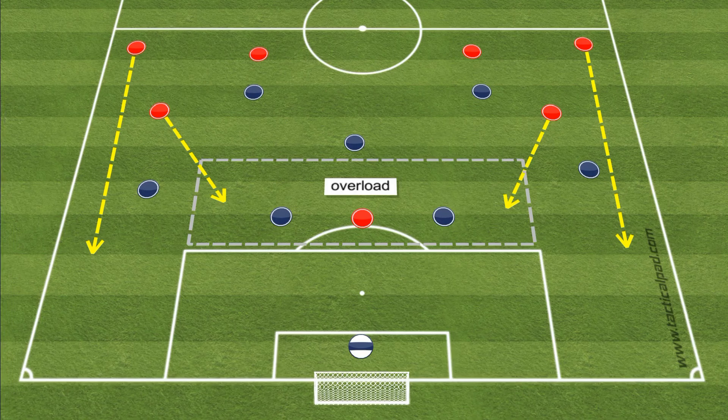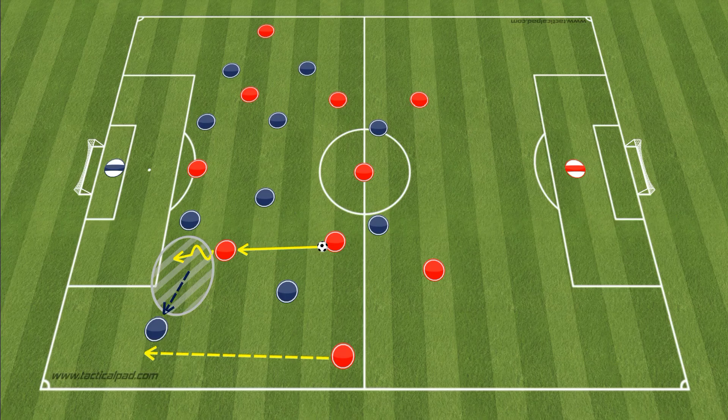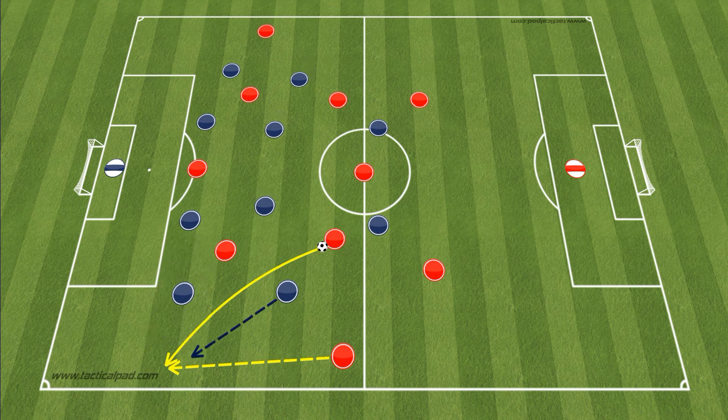Playing with an attack-minded full-back allows the winger or wide midfielder to move inside and attack more directly towards the opposition's goal, while also creating overloads in central areas that are likely to be more threatening than those in wide areas. Modern full-backs also provide an option to attack around the outside of an opposition block; their high and wide positioning can stretch the opposition's backline and create more space in central areas, and can also drag the opposition's winger or wide midfielder back towards their own goal, thereby limiting their own attacking threat.